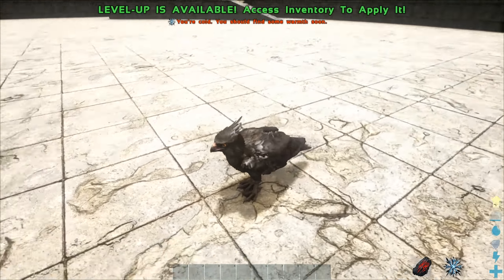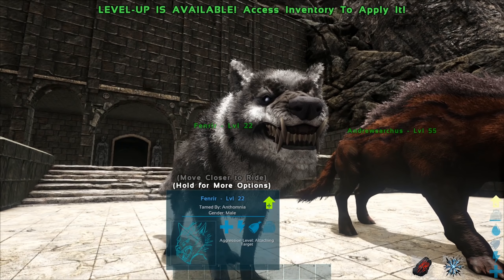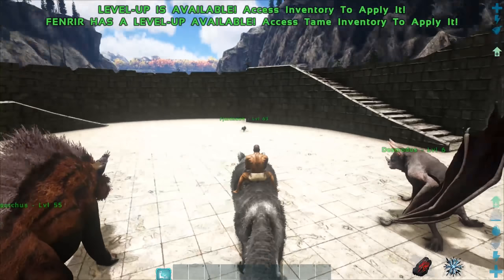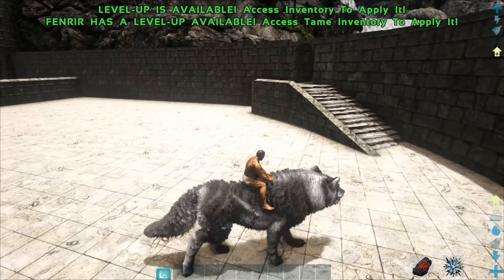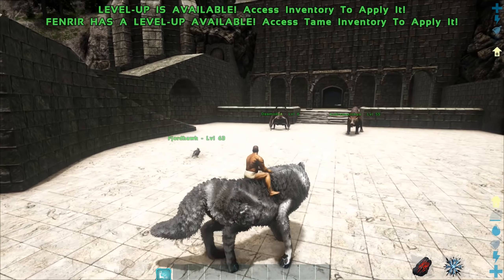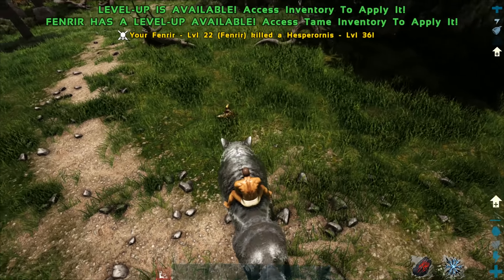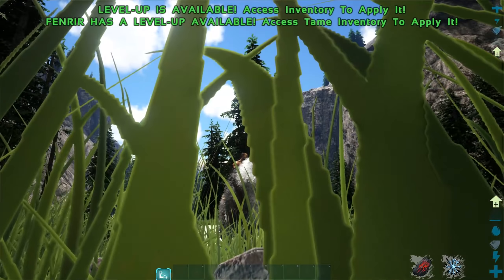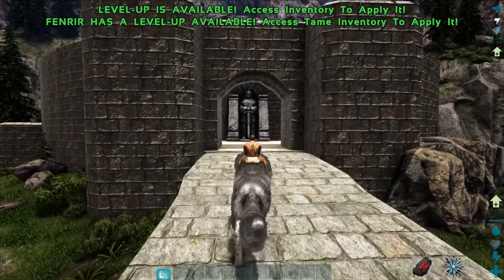I want to start out with this guy right here, Fenris, also known as Fenrir. The name is interchangeable, so you don't need to worry about messing it up. There's not really much known about this creature right now within the world, other than there is a variant that is the world boss that you have to defeat, and that's more than likely how you end up taming this guy and getting him as a mount. He has an ice breath attack and a normal attack. This was the most mysterious of all the creatures we're going to get our hands on.